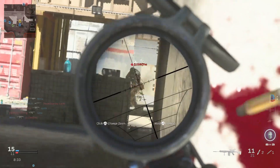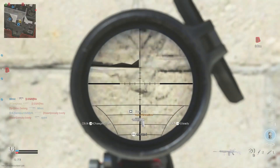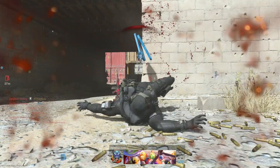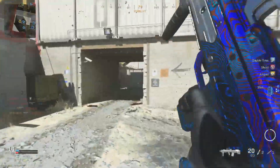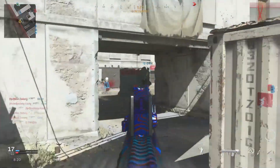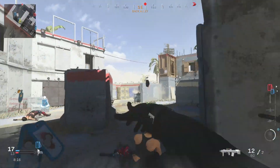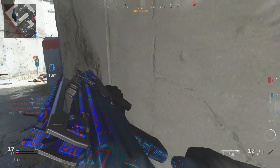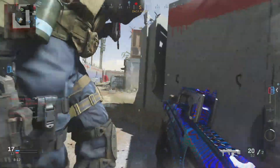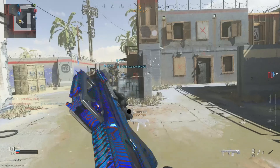I think it would be really, really cool if they added a map on, like, a rooftop — maybe the Trainyard rooftop with some extra cover. Like, a 2v2 map where you could fall off the map, all that good stuff. But we are going to be getting some sort of Trainyard map. Apparently, it was found in the game files.